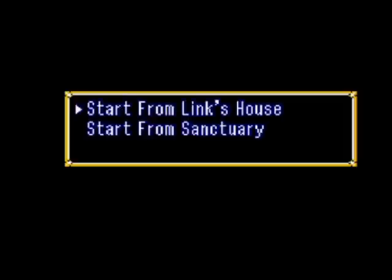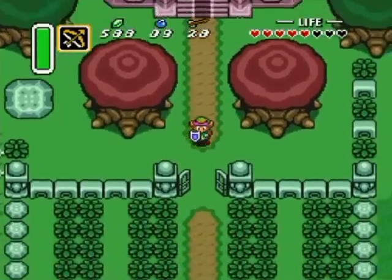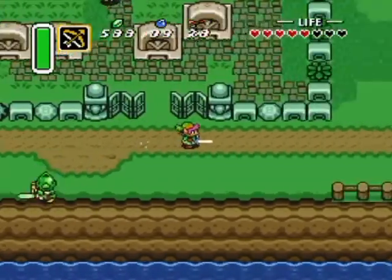Hello everyone and welcome back to the walkthrough. I'm starting from the sanctuary today because it's closest to the location I want to go to. So what I'm going to do here is remember that big rock that was past Ye Olde Potion Maker?